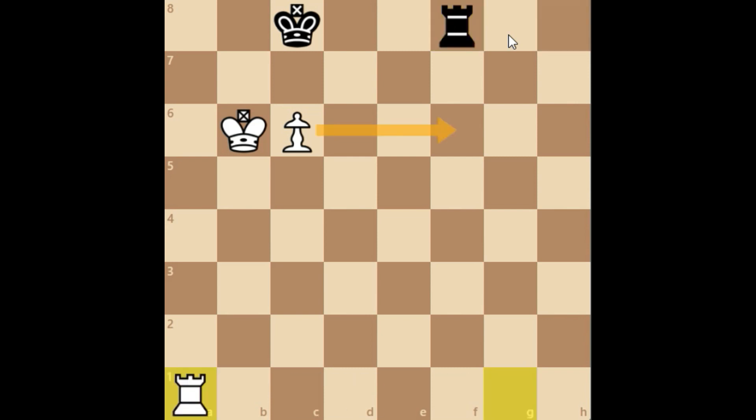One thing I forgot to mention is this method only works for bishop and central pawns — so that's c, d, e, and f pawns. This move explains it all by itself, because White should be able to bring the rook to a1. So if the pawn was on b6 and the king was on a6, this would not be possible. And at the same time, if the pawn is on a6, this is also not possible. That's the whole reason this method only works for bishop and central pawns.